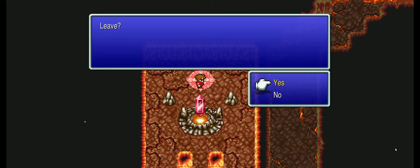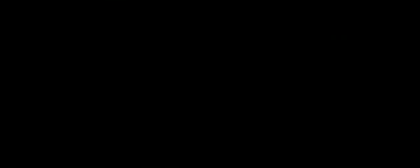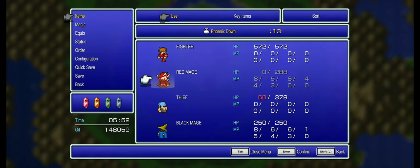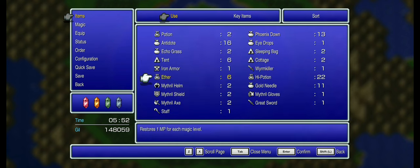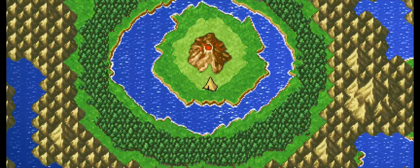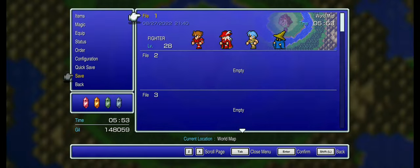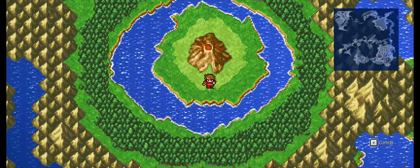Rekindled Flame unlocked. I've defeated the Fiend of Fire. Let's use a Phoenix Down on Red Mage and then stay in a tent. I'm a little shocked - I'm in disbelief that the Fiend of Fire went down that quickly. The entire volcano, I made it through that so easily.